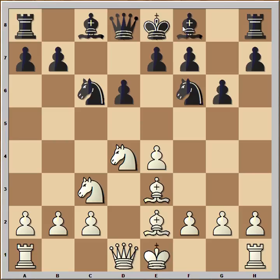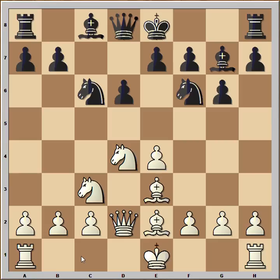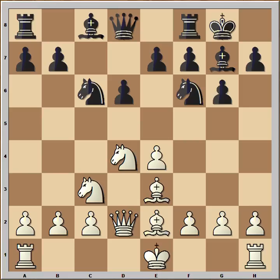Bishop to e3, bishop to g7, queen to d2 — and white has a plan to castle queenside and to launch a pawn storm against the castled king.